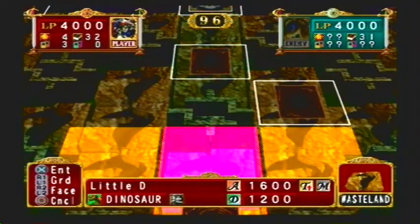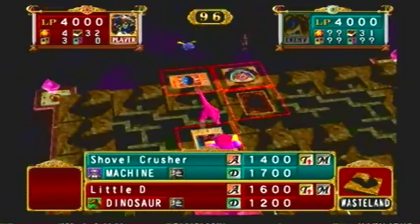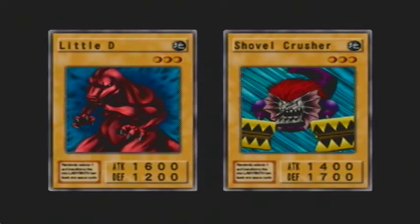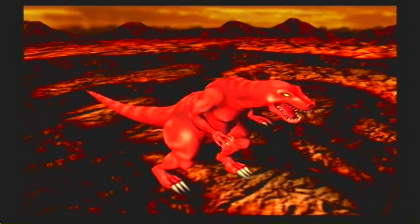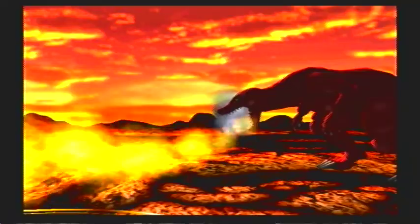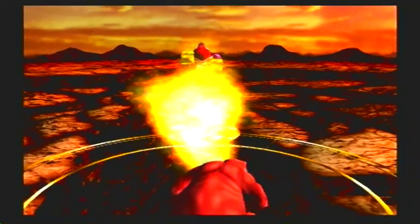What other cards should you be wary of? He also has Machine Knight, I believe, which when it's in defense mode, all of his machine monsters gain a power bonus — similar to how Pumpkin King gives all zombie monsters a power bonus each turn. Machine Knight gives all machine monsters a power bonus each turn when it's in face-up defense mode.